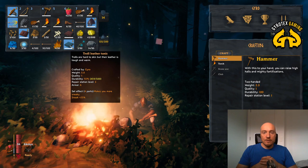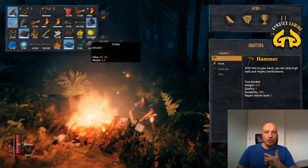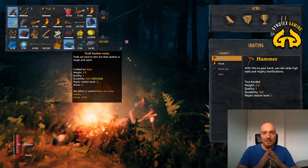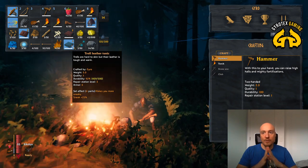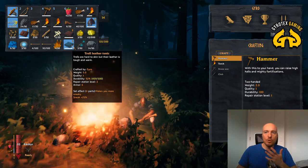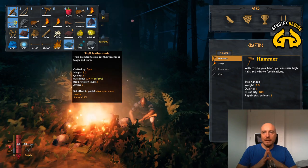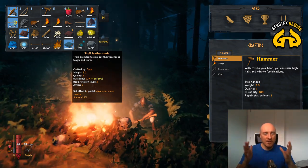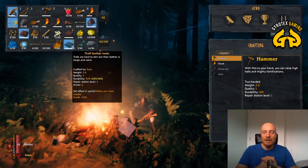Trolls drop coins and very valuable troll hide, which at this beginner range of the game is really desirable. This troll leather tunic gives me an armor value of six, for example. I'm not too far progressed into the game, but I'm sharing what I've learned so far.